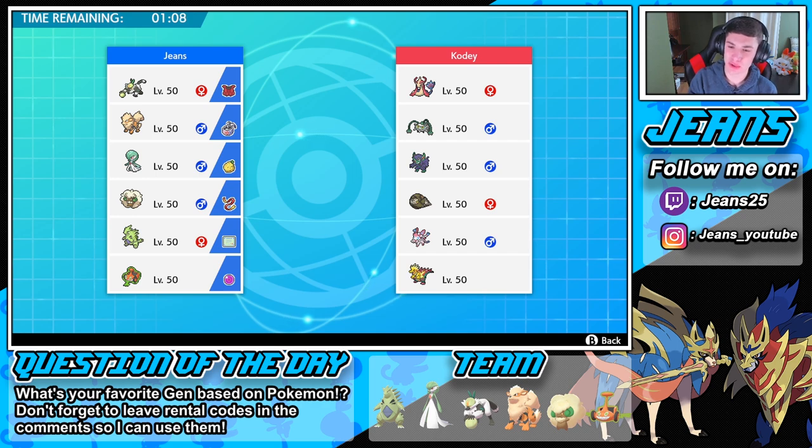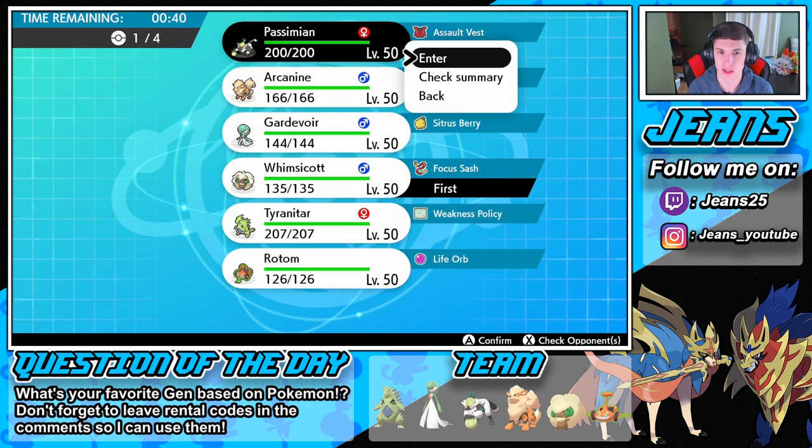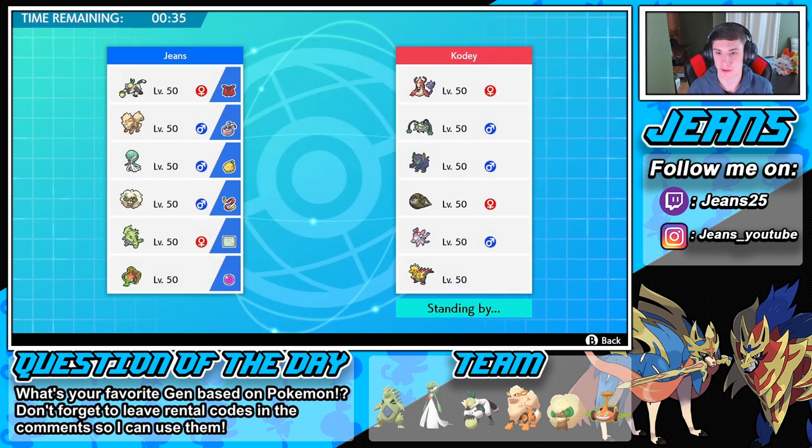Going up against a pretty cool looking team, not something you normally see. We're gonna lead the Passimian and Whimsicott to get the speed advantage going. Do I bring Arcanine? Arcanine could be solid. The Rotom covers a lot — let's go Rotom and T-Tar. That covers the electric and the grass. We don't really need fire if we're rocking out with the Passimian team — it can do some work on that Ferrothorn.